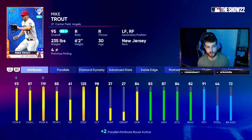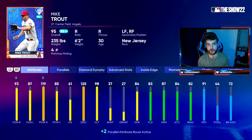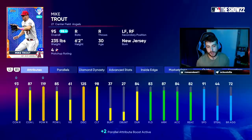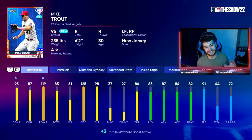Vision plays a pretty small role — I consider it the bailout attribute. You can see Trout's at 61 here; it's reflective of a player's strikeout numbers. In the past that correlated to your PCI size, but in the last two years it's your contact number that actually determines the size of your PCI. Vision helps if your PCI is not on the ball, but with a guy like Mike Trout who has high contact, I really don't look at vision. Discipline is essentially for check swings. If you have high discipline it means that player walks a lot — Trout does — but in the game it doesn't really do anything for you. I've never noticed a true difference between a guy with 125 like Trout and a guy with 50 like Javi Baez. It's essentially the same.